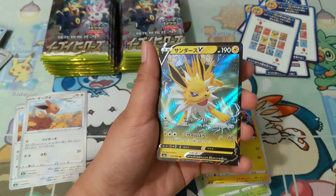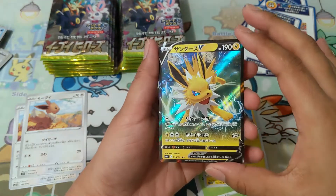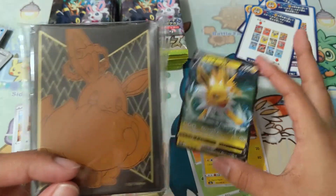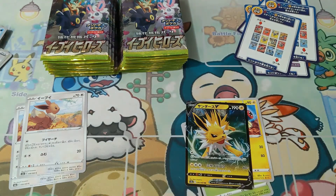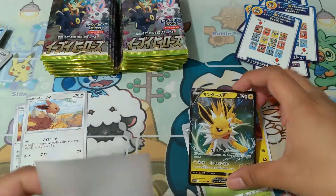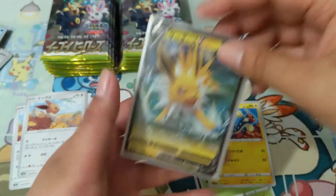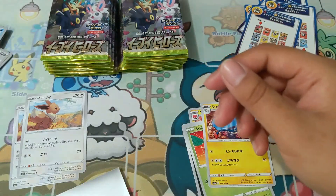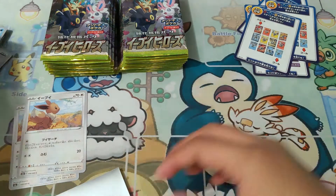Oh look at that — my first Eeveelution of the box: this is Jolteon, very very nice! And of course I had to bring out the Eevee sleeves because I don't have regular penny sleeves, so I'm using these awesome matte Eevee sleeves. So the first pull of the box is Jolteon — we will see Jolteon again in the recap.